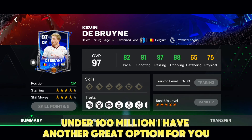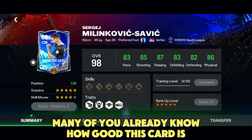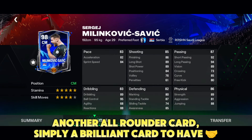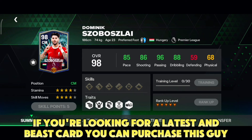Under 100 million I have another great option — many of you already know how good this card is. Again, five star weak foot, great shooting, great defending — another all-rounder card, simply a brilliant card to have. He is going for 60 million only.